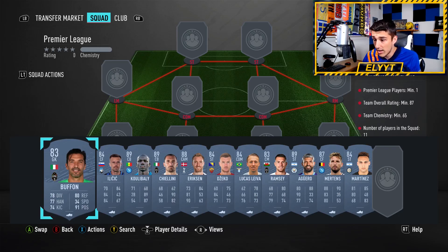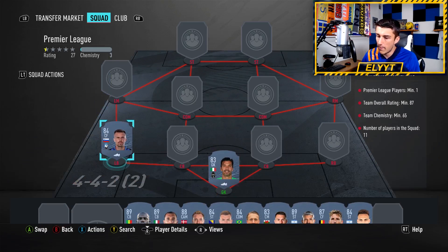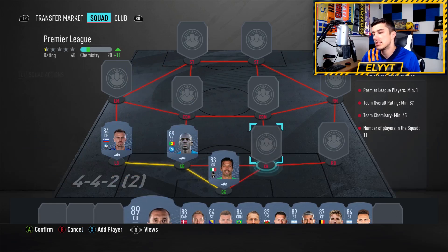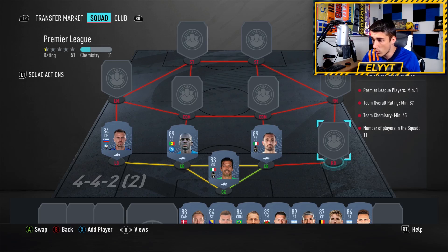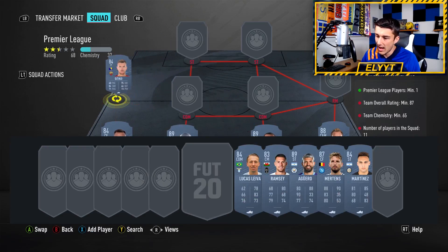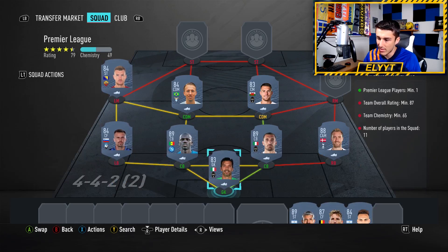Here are the players we're going to use. We need to go with some higher-rated cards, but to make it cheaper you go with a couple of those high-rateds and then as many 83s and 84s as you possibly can. So we went with Buffon at goalkeeper, then Ilicic at left back — obviously not there for the chemistry, but he gets links to other players who do get chemistry. We go Koulibaly at center back alongside Chiellini — two of the cheaper 89s in the game. Then Eriksen at right back simply because he's the cheapest 88 in the game right now. Next up Edin Dzeko at left mid, Lucas at CDM, and Ramsey at center mid — all super cheap. Those three players — Koulibaly, Chiellini, Eriksen — not super cheap, but the rest of the squad so far is pretty cheap.